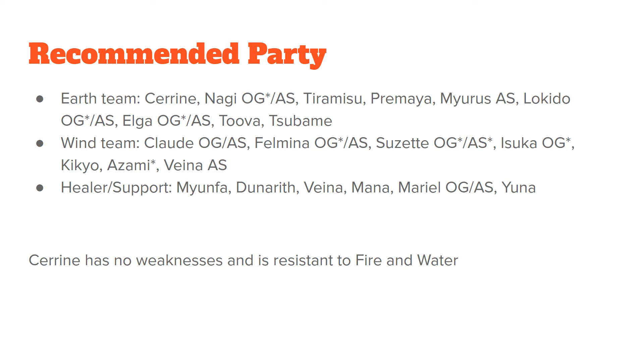For healers and support, I would recommend Yunfa if you're able to pull her, as she's going to enable your earth team's zone to make the fight pretty trivial. Dunarth, Vienna, Mana, Mario original or her another style, or Yuna for supports. Serene has no weaknesses and is resistant to fire and water.